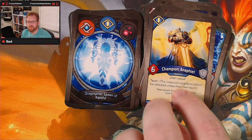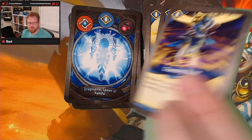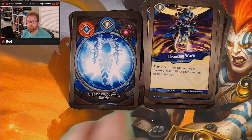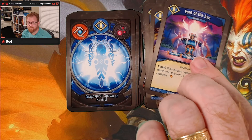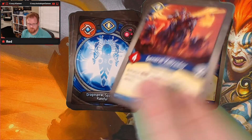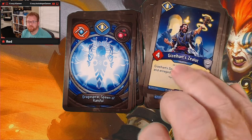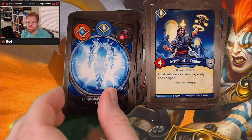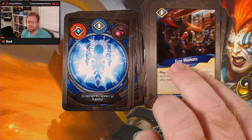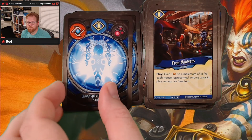We're into our Sanctum now. Champion — two champions. Cleansing Wave — a couple of them. Aunt of the Eye. General Xelvador. A Zealot — enters enraged and readied. Free Markets — a couple of free markets, getting you some crystals there.